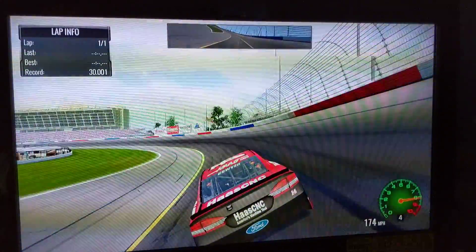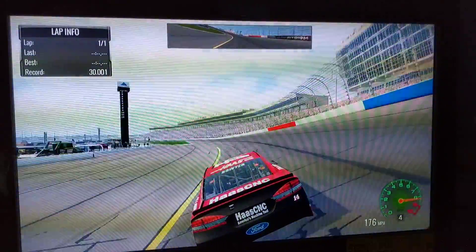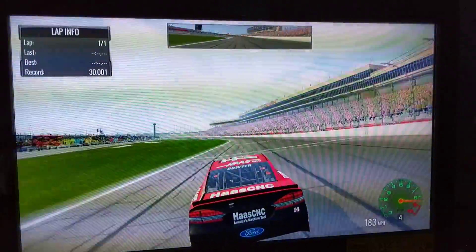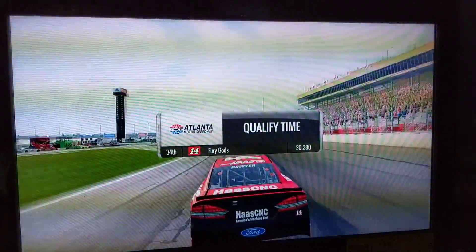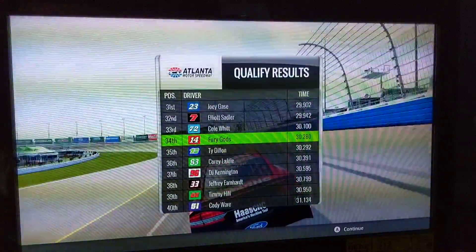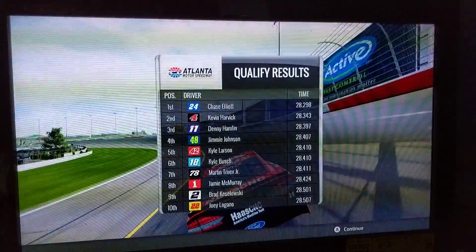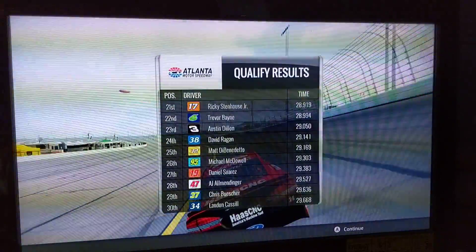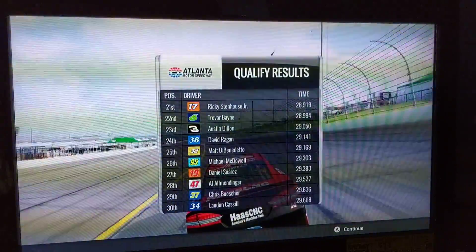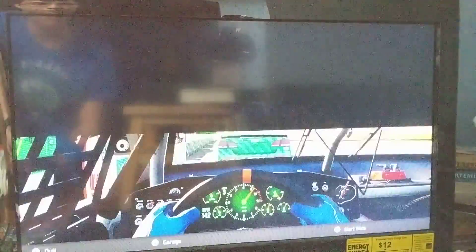We're going 100, now we're going 170, we were going almost 200 miles per hour. Here we come out of turns 3 and 4 in this Haas Machinery car, qualifying in 34th. But we've got a red 14 car — hopefully we can relive the days of the Office Depot number 14 that Tony had at the beginning of his tenure at Stewart-Haas and replicate that success here.